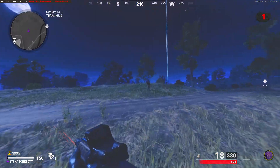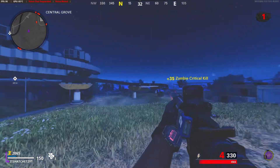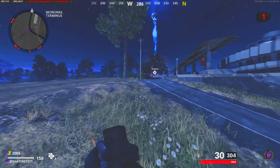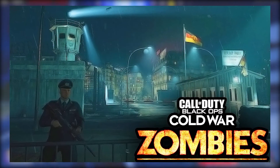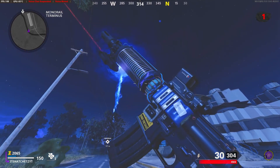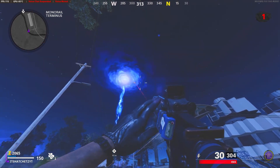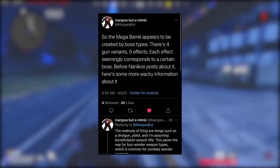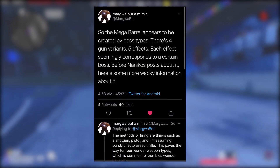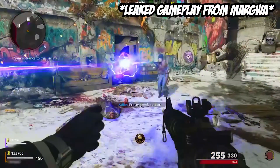The next thing I wanted to go over is a future wonder weapon for outbreak zombies that was leaked. Multiple people are speculating this will be a future outbreak wonder weapon, while others say it could be tied to the Berlin DLC map. It's called the Mega Barrel, and we have notes about it from data miners and leakers on Twitter. According to leakers, the Mega Barrel appears to be created by boss types, with four gun variants and five effects, each corresponding to a certain boss.